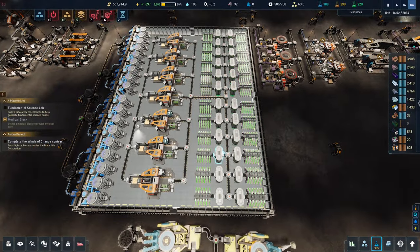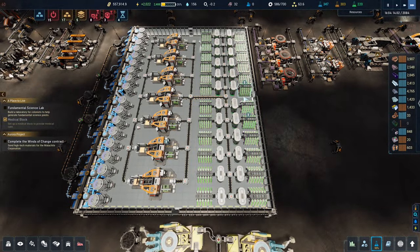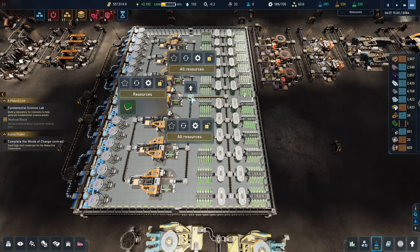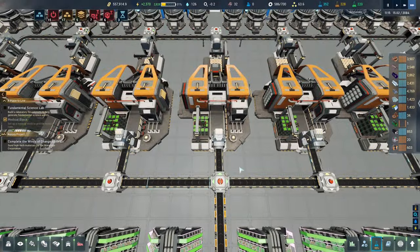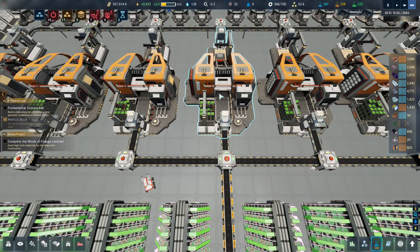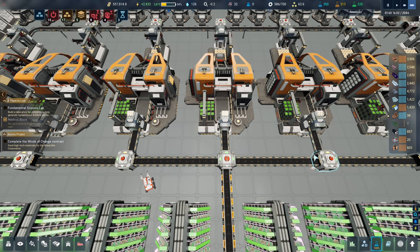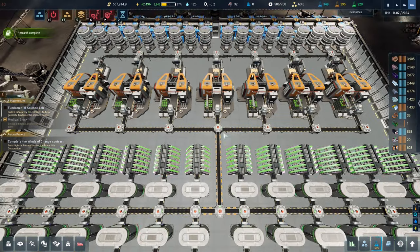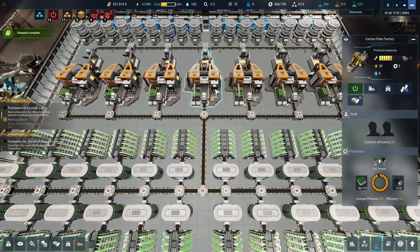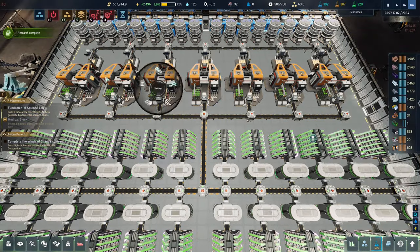I changed this setup a few episodes ago, actually, and did some of it off-camera. I changed up how it works — each one feeds to a refrigerator, and the refrigerator feeds down the main line to these here. This then distributes evenly between three and feeds up along. The reason I've done that is because if I tell it to just feed the first one, it feeds the first one, and when it's full it only goes right — it doesn't go left.